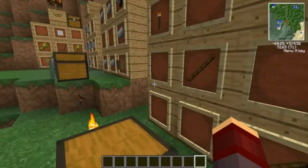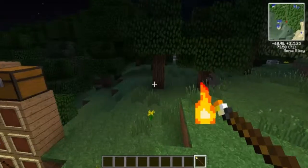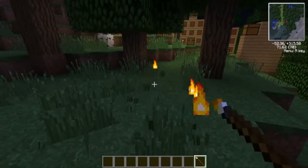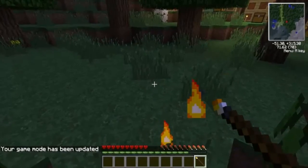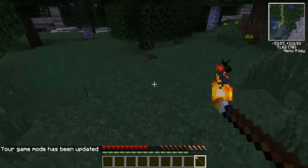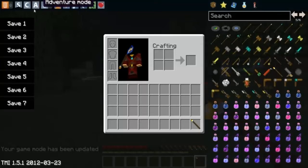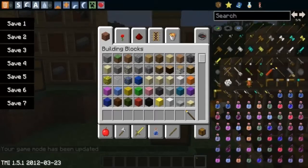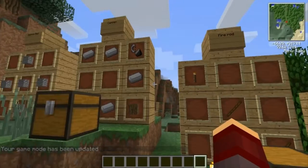These are the other weapons, categorized as 'other.' Let me show you at night. The fire rod — it lights people on fire and it's supposed to create light, but as you can see that's not working for some reason. I have no idea why. Yeah, that's the fire rod.